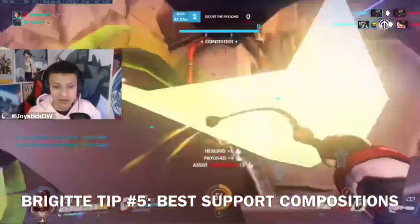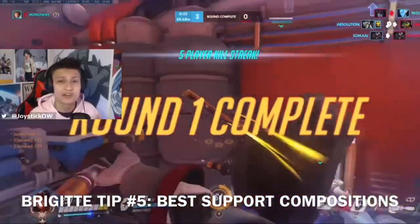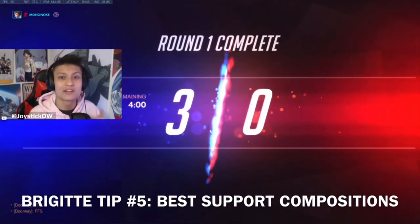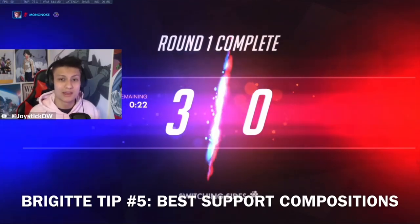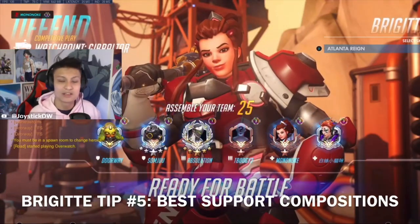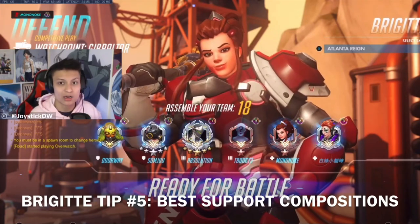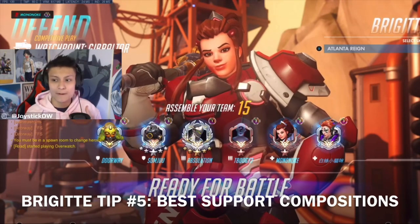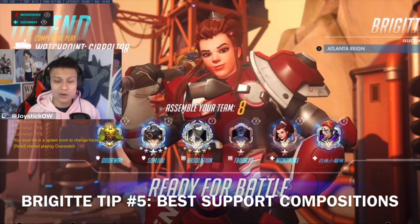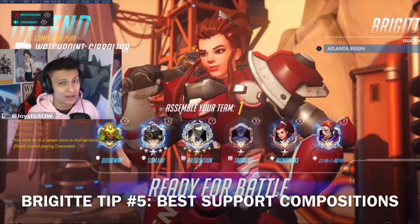Number five: let's talk about the best healer compositions for Brigitte. She's a universal support — I consider her pretty much good with almost any healer, though some are better than others. Right now the best pairing is probably Brigitte and Ana, because Ana can focus on keeping the tanks alive while Brigitte focuses on the squishy DPS targets and keeping Ana up herself. Brigitte and Moira is also really strong — the relationship of having the other healer focus on the tanks while Brigitte focuses on everything else is why she pairs well with almost anyone.